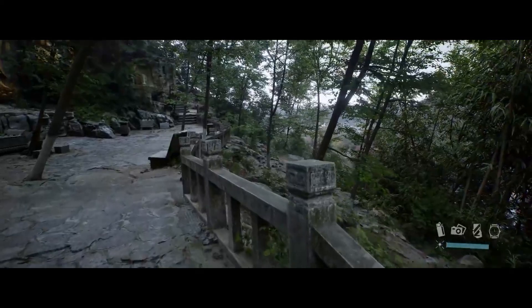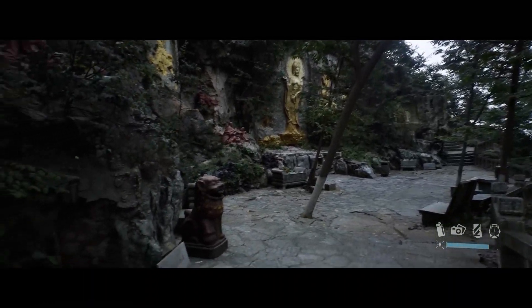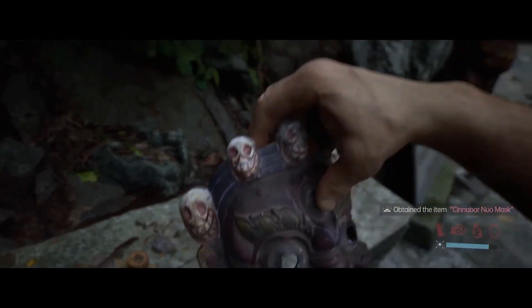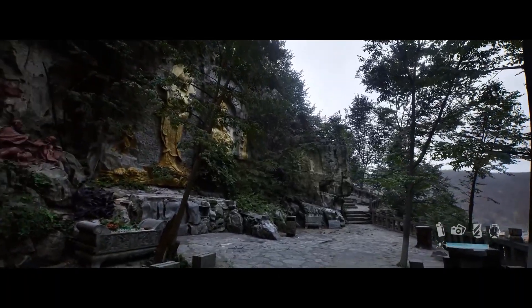Photogrammetry in a nutshell: you take thousands of high-resolution photos and then process them with software like Reality Capture to generate a high-quality mesh and texture. It transforms them into stunning 3D models of real-world objects or environments — it's like bringing the real world into your computer screen.